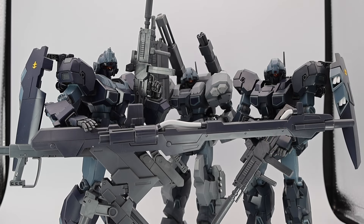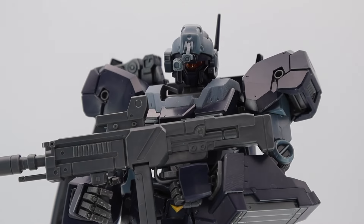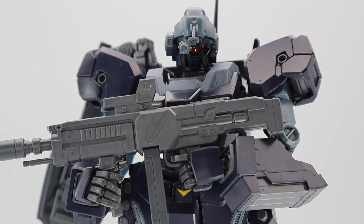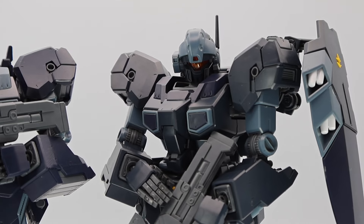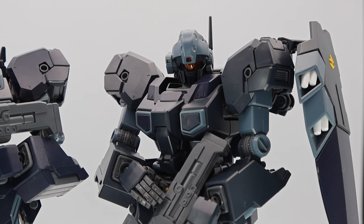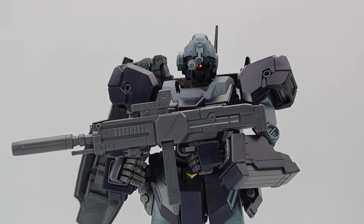The real and only difference between this and the standard Jesta release is the headpiece — it just has a drop-down scope and slightly altered colors. The Eclos Type has more of a purple tint or hue, while the regular release has more of a Gundam black hue — like the Banshee and Gundam Mark 2, which aren't actually black but navy or dark blue.